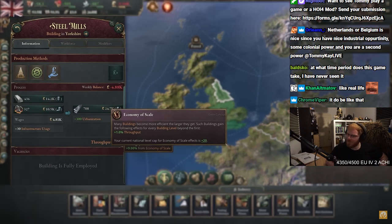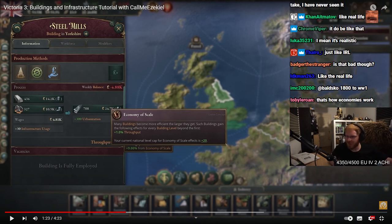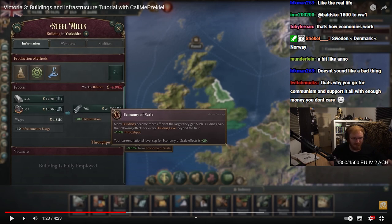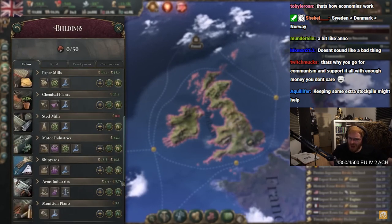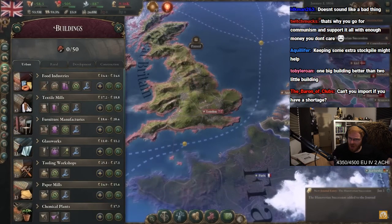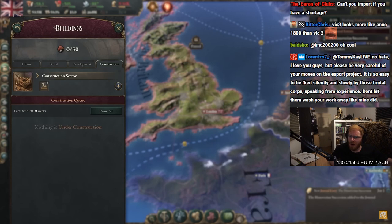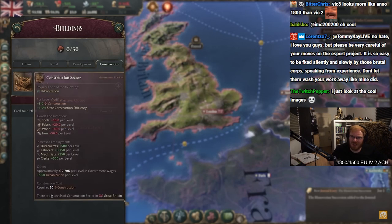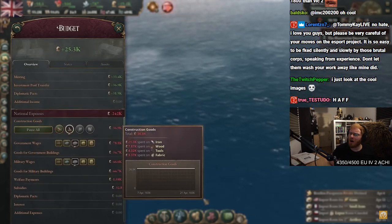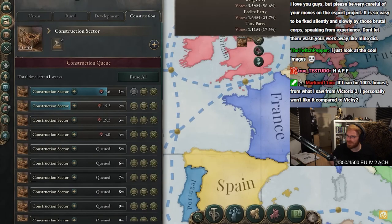Buildings also benefit from economies of scale. Many buildings become more efficient the larger they get, gaining plus 1% throughput for every building level. Your current national level cap for economy of scale is plus 20. I feel like I got a university again. Usually you upgrade the size of buildings manually, but you can set them to automatically upgrade when they're both profitable and the construction queue is empty. Buildings fall into three and a half types: urban, rural, development, and construction. Let's start with the half, which is construction — the most important. Construction sectors are what you use to build and expand other buildings. Building materials cost money, so don't build more construction sectors than you have the budget to use. The first 10 hours I'm gonna get fucked in this game.